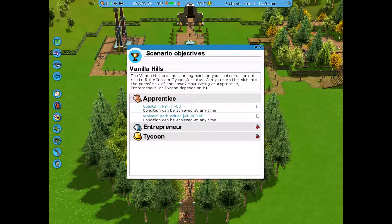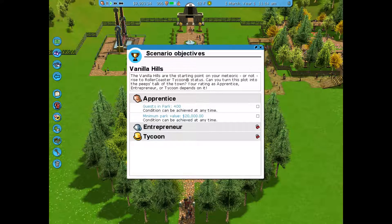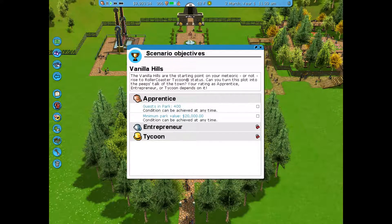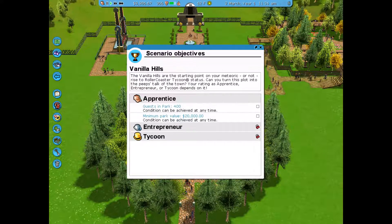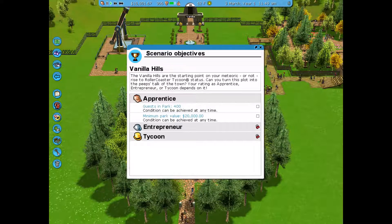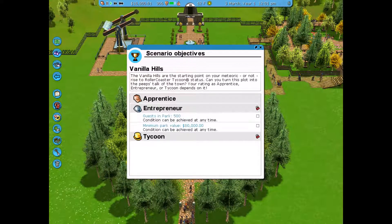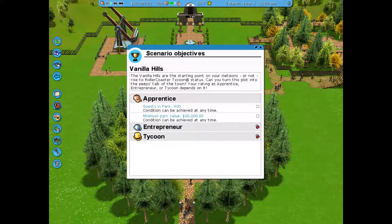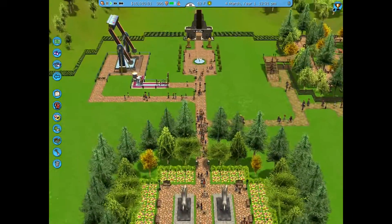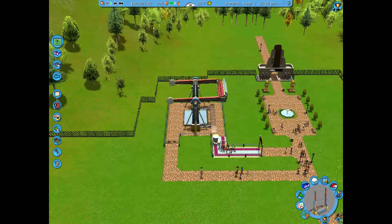The vanilla is the starting point here. What does that say? Meteoric? Like mediocre I guess, or meteoric rise to roller coaster. Guests in park: 400 - condition can be achieved at any time. Minimum park value: 20 thousand dollars. Entrepreneur. I think we should just ride on the rides. We have to make the rides - there's already a pre-built ride. It's a terror ride! How do we go on that? There should be a button on the left to like go into walking mode, I think.